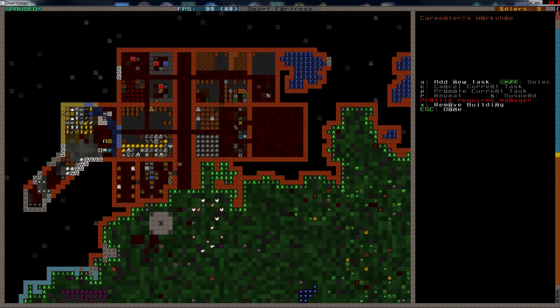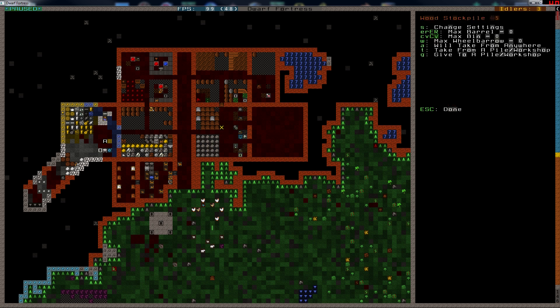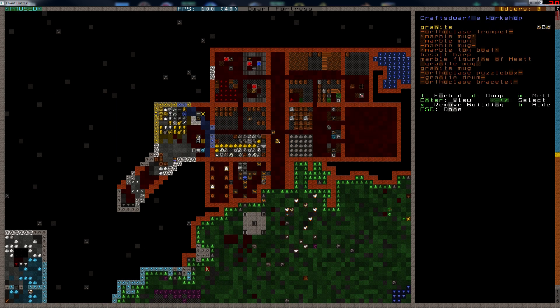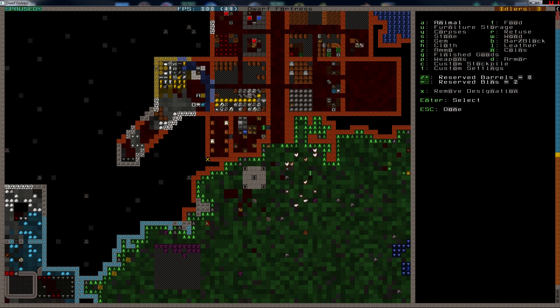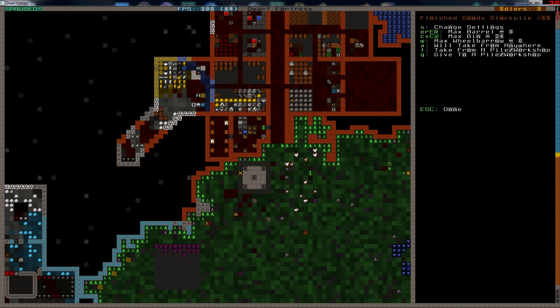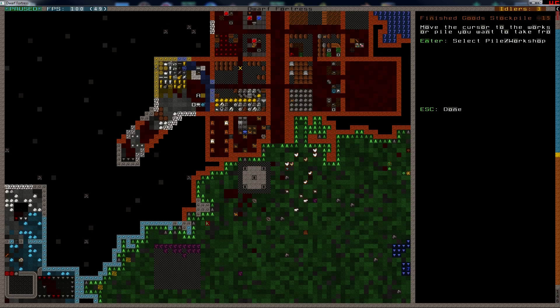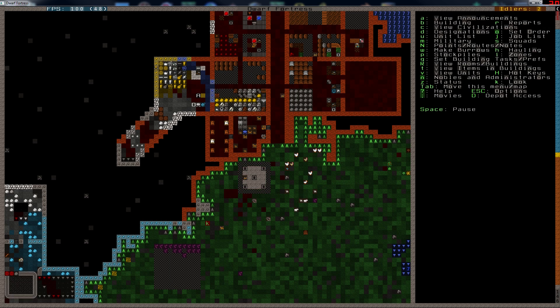We have a crafts dwarf. Did I not build one? I did. He can stop for now, because I see that we have a lot there and even more there. But I want to set up a finished goods stockpile around here with a few extra settings. We only want superior quality and higher. And that can take from this pile and use bins. That should move some over.